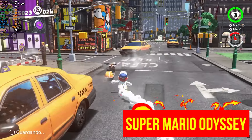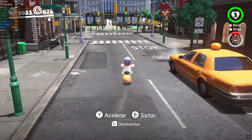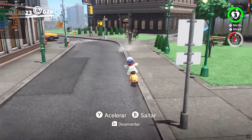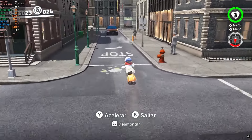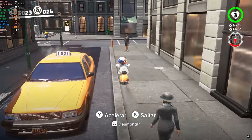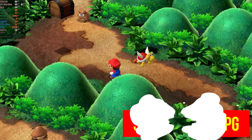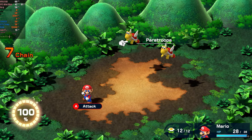Super Mario Odyssey, considered by many to be the best game on the Switch, can have mods to improve graphical quality or disable certain features to make it lighter. However, there can still be some aliasing, which can be reduced with improvements in the FXAA system or by increasing the internal resolution. Super Mario RPG, the remake of the original Super Nintendo game, runs smoothly on Sudachi, with excellent graphics quality and no issues completing the game.